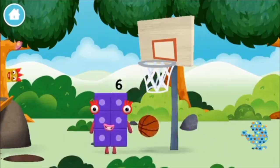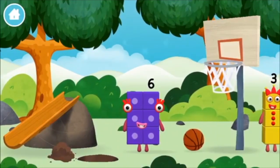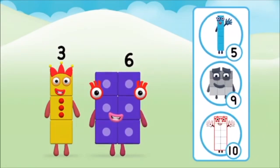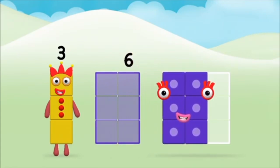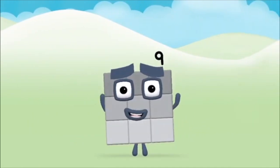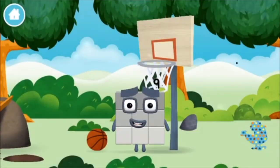A basketball! Do you know which number block you'll make when you add these two number blocks together? Great! Can you add the number blocks together? Six, three — three plus six equals nine! Super! You made number block nine! You made a new number block!